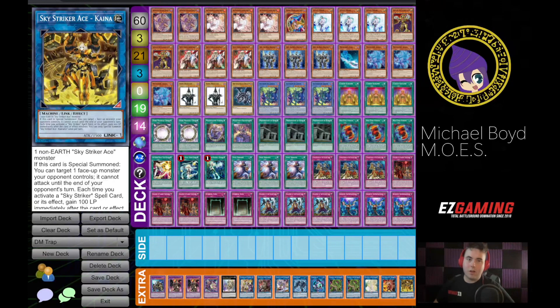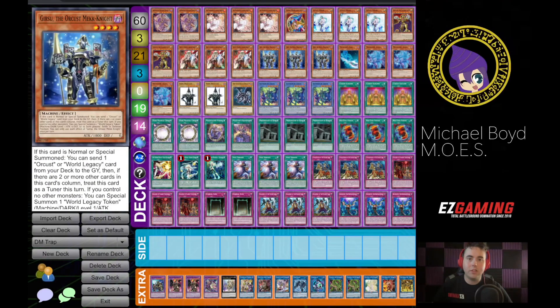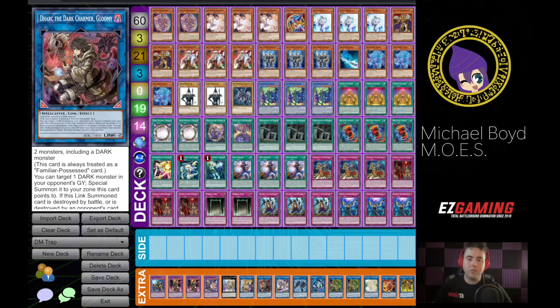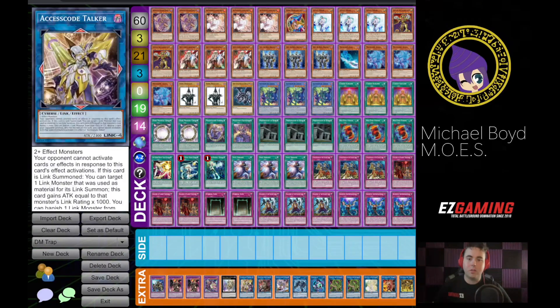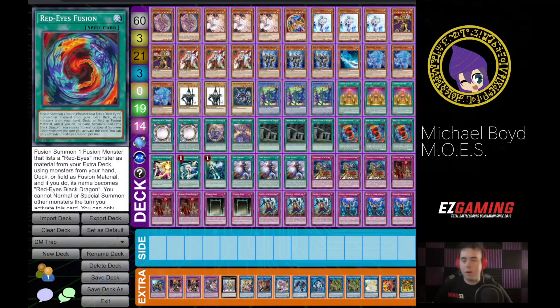So I think that you have to compensate for that right now. You'll notice the deck is basically one gigantic engine. Gerasu is kind of like our pseudo Called by the Grave — they can either ash the effect, and if they don't, we'll just dump another copy of himself. He's a one-card Verta, a one-card Dark which can pretty much result in a Link Climb into Selene into Access Code. He's a one-card Galatea into Dingirisu to protect Eternal Soul or out a problematic card.